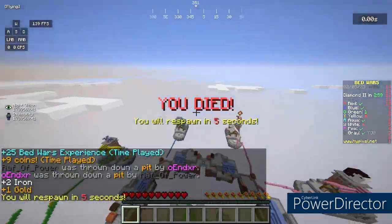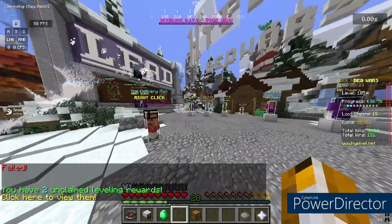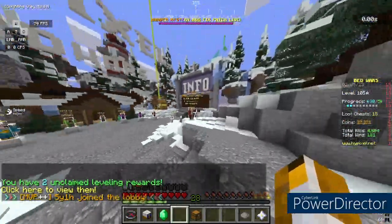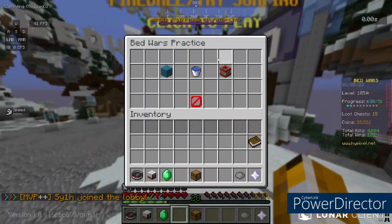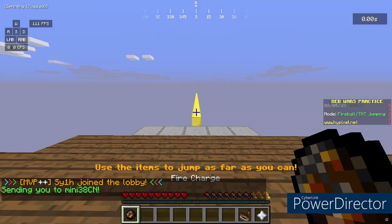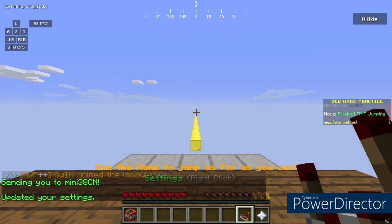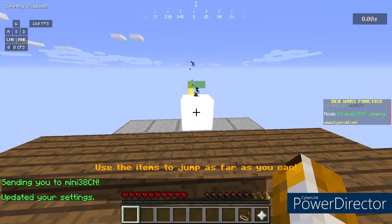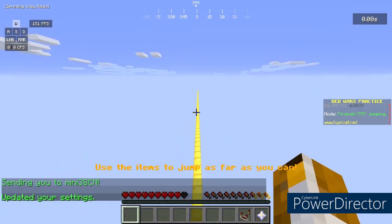Once you feel like you've gotten pretty familiar with TNT jumping, you can go to the Bedwars lobby — they actually have an option for you to practice TNT jumping. Go here, click on fireball TNT jumping, change the settings to TNT, place it down, and wait for the jump. Perfect, just like that.